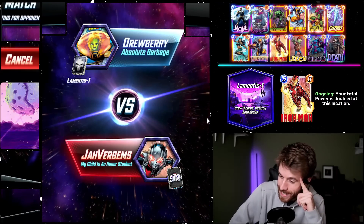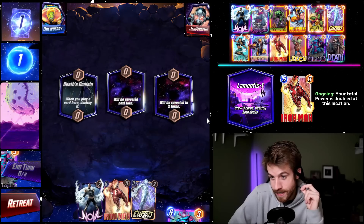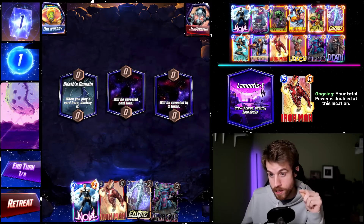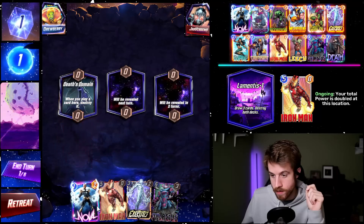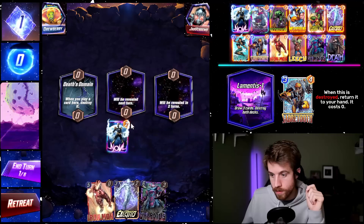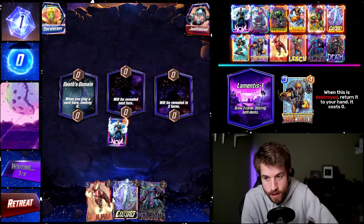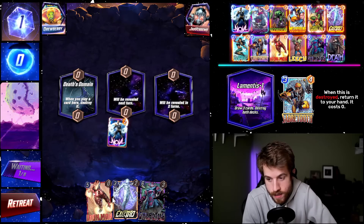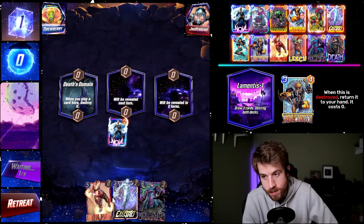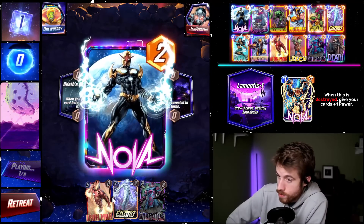Deathstone main is awkward. I'll throw out Nova over here — that's fine. We have the nuts actually, we do have the nuts. This is it, this is pretty good. Anything else we draw is just extra bonus — we have the ramp into Galactus and Iron Man is a real nice turn six. Let's get on Blade, Lady Sif — see ya later. Let's show it to me...